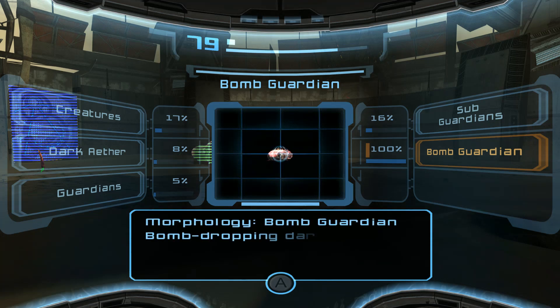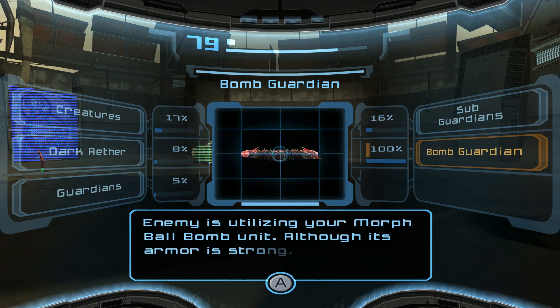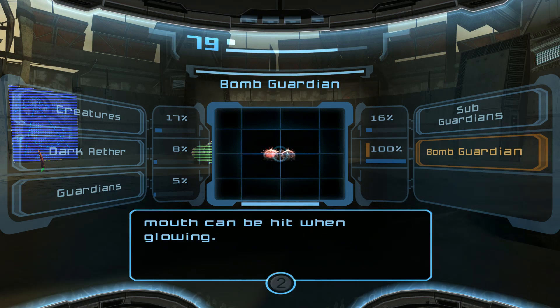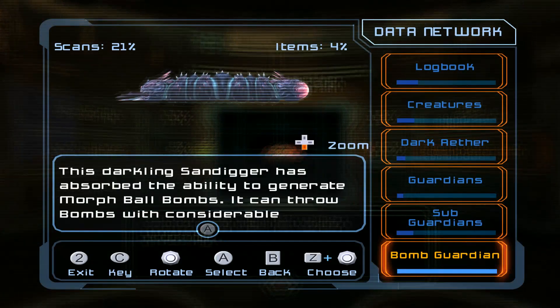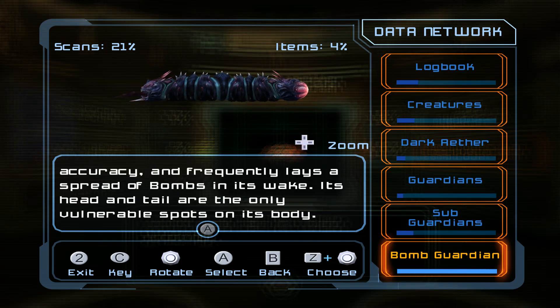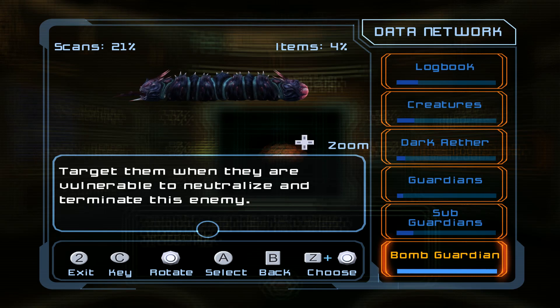It's the Bomb Guardian. Bomb-dropping Darkling — enemy is utilizing your Morph Ball Bomb unit. Although its armor is strong, its tail is exposed when moving. Its mouth can be hit when glowing. This Darkling Sand Digger has absorbed the ability to generate Morph Ball bombs. It can throw bombs with considerable accuracy and frequently lays a spread of bombs in its wake. Its head and tail are the only vulnerable spots on its body. Target them when they are vulnerable to neutralize and terminate this enemy.